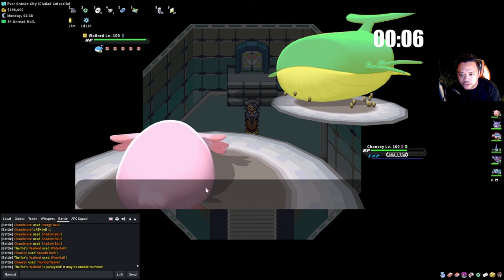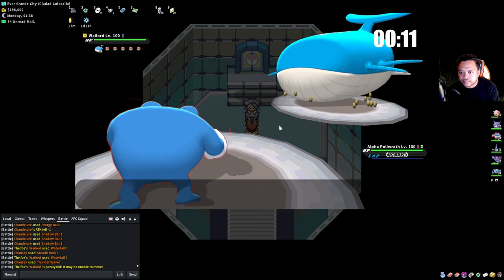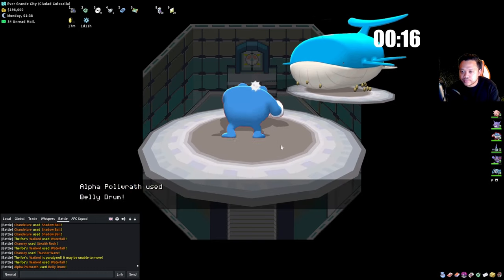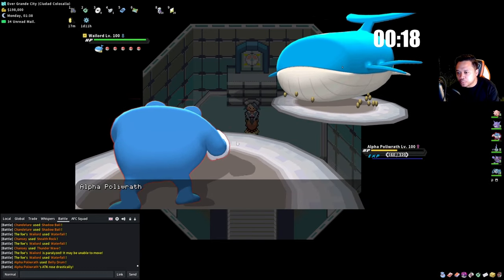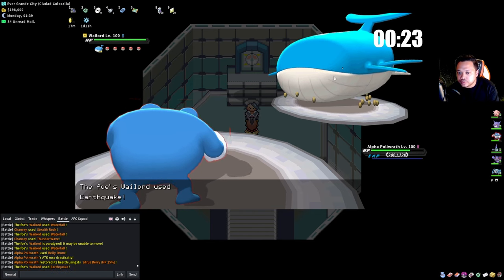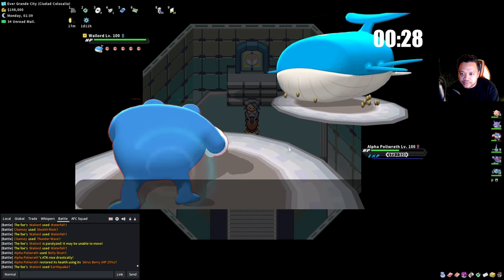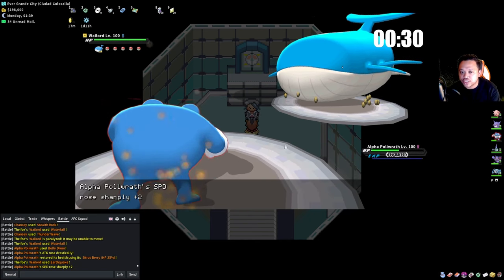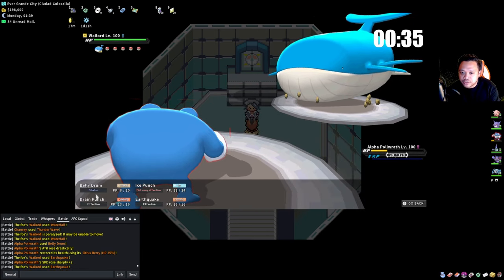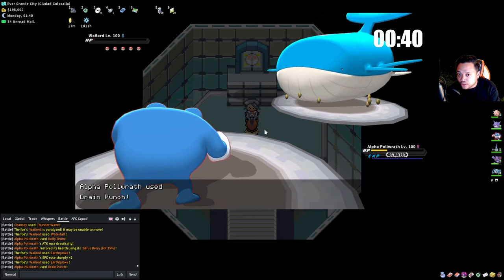This time I switch into Polywrath because he appears to not be switching. I use Belly Drum in case he stays in — and he does stay in. If he'd switched out we could still use Polywrath's Water Absorb for the next Waterfall. Now I use X Speed — he can't touch me. We're sweeping from here. That should give us about 13–14 minutes to do Morimoto and a few gym leaders.